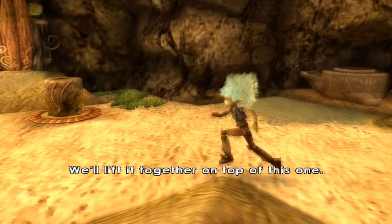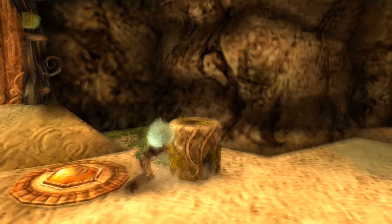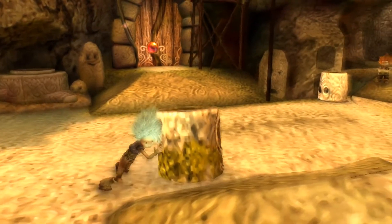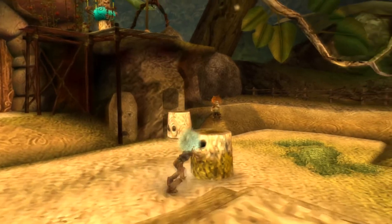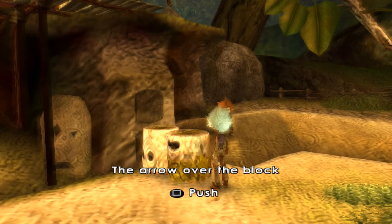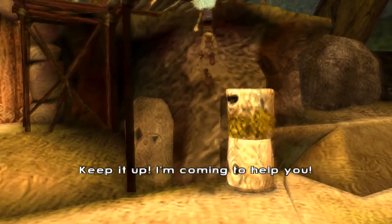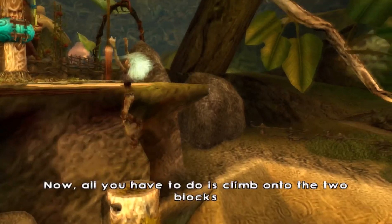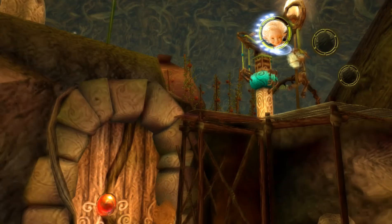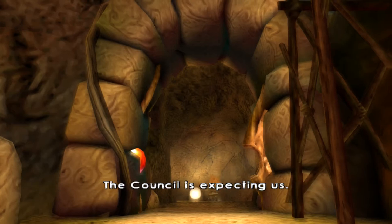Now, go get the other block. The arrow over the block means that you can lift it and stack it on top of the other block. To lift it, press the action button several times. Keep it up, I'm coming to help you. Now all you have to do is climb onto the two blocks. Great, Arthur, congratulations! Quick, grab the bar. We've hung around here long enough. Follow me, quick — the council's expecting us.